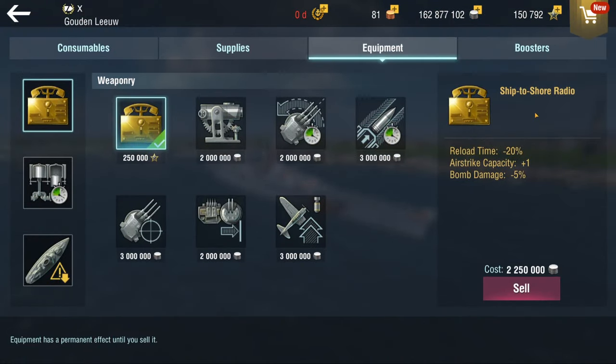This is the Ship to Shore Radio that you can get for either 5,000 gold or 250,000 free XP. It reduces your reload time on your airstrikes by 20%, which is very nice — that's actually quite big. Airstrike capacity is plus one, so instead of having only two, you now have three. But the tradeoff is you do lose 5% damage. If you think about it though, you have one extra, and if you wait for all three to be ready and charged up, in the end you will have more damage.